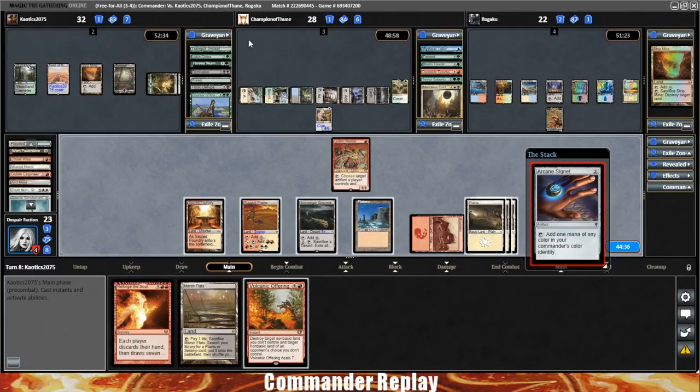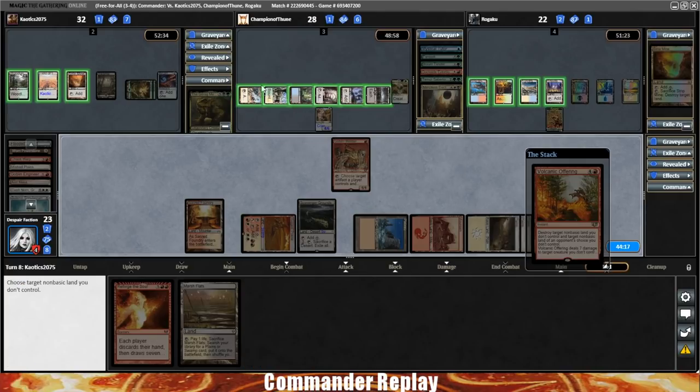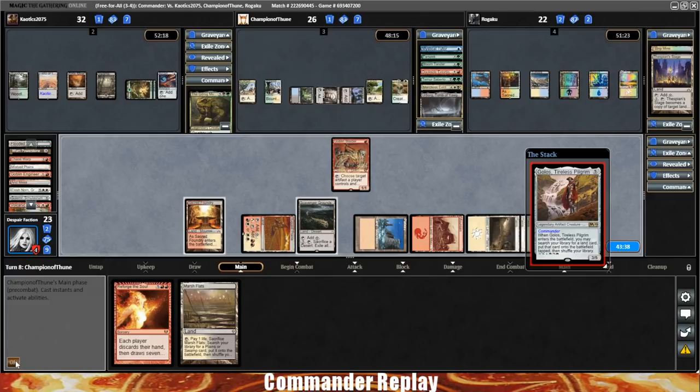Here comes a Signet for the Gitrog opponent. End step, Volcanic Offering time. I'm going to start by blowing up the Urborg — let Chaotix pick a land. He chooses the Thespian's Stage. I was hoping to get two lands from the Golos player. Hit the Golos, and that'll hit the Spirit, so Golos is down. But Golos comes back to play.